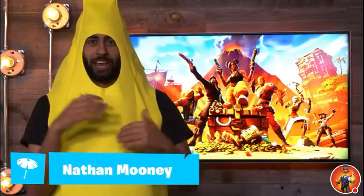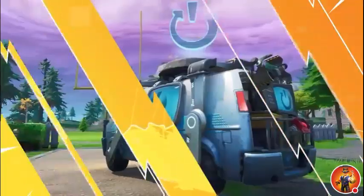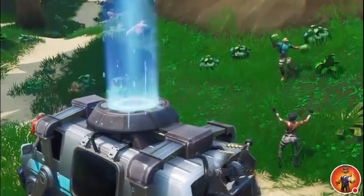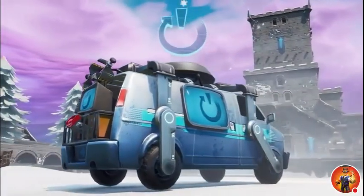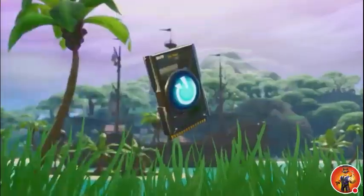What's up Fortnite community? It's your Banana Mooney here to talk about a new feature landing in Fortnite next week — the reboot van. Lose a squadmate early in the match, bring him back and finish strong. In the next update we'll introduce the reboot van to major POIs as well as a new item to be picked up called reboot cards.